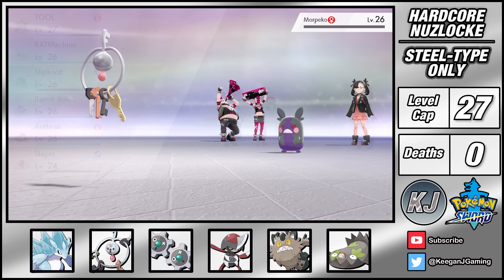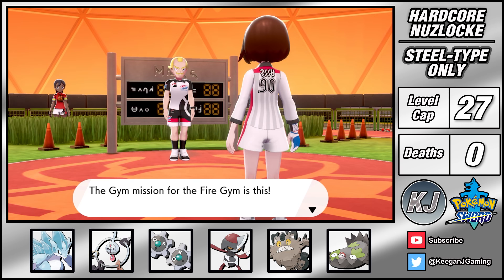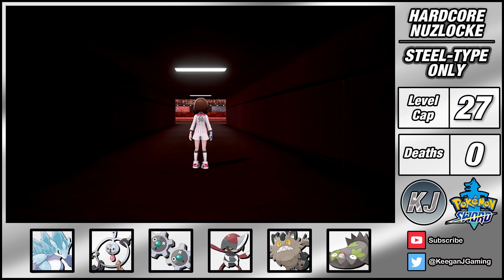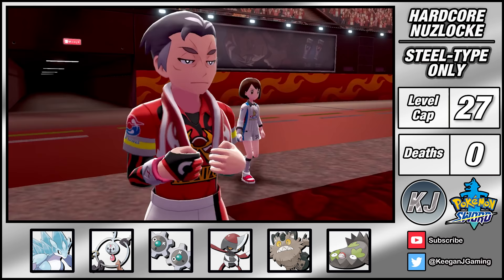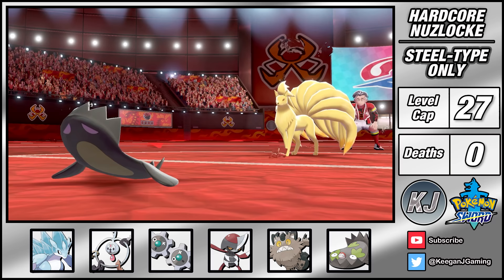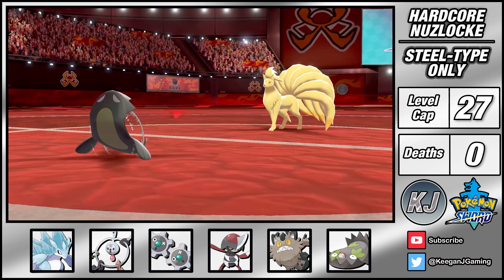It's now time to take on the Motostoke gym but even the gym challenge is dangerous as I've got to take on fire types and sometimes it's a two on one. I manage to get around this by teaching Sandslash Earthquake and giving it Oran Berries. I spend ages preparing a strategy and upgrading my movesets for this fight. I lead with Stunfisk and my main goal is to set up Stealth Rock. This will land big damage on Kabu's next two Pokemon as they're sent out. Ninetales isn't dealing too much damage so I use this extra time to land a Metal Sound and Thunder Wave.